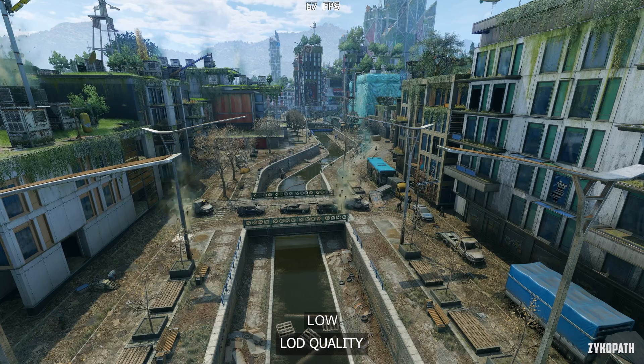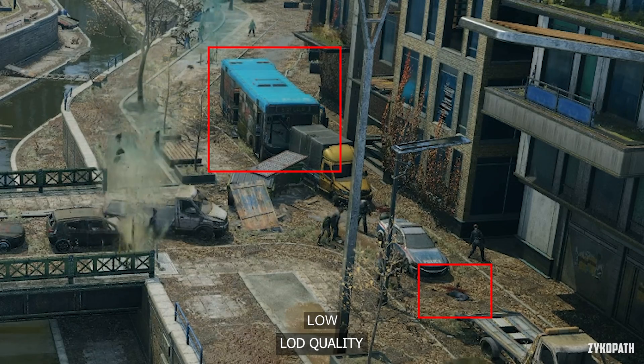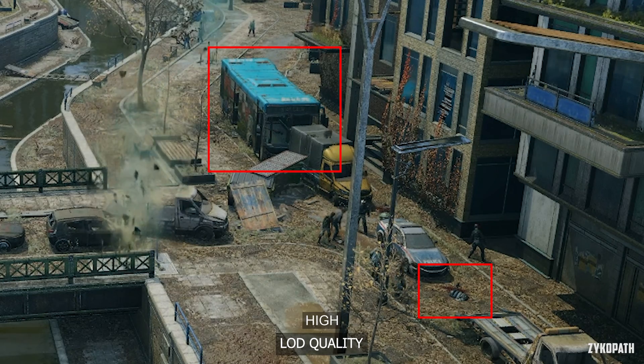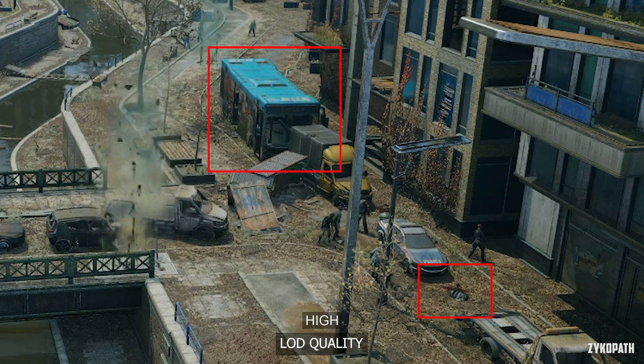The LOD quality setting has two options and the difference is very subtle. In this scene, using High makes the bus and the dead body use their higher quality models, and the performance impact is non-existent, so use High.